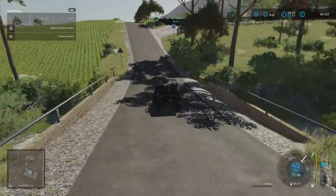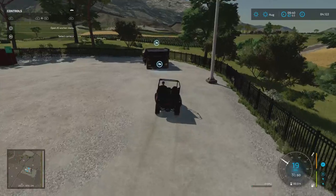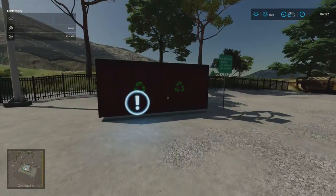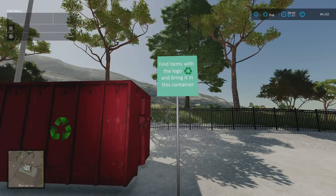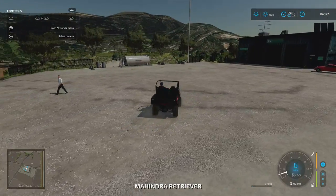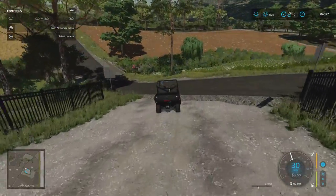Crossing over the river, we come to the recycling centre. There's a debris crusher here and then the recycling point. If you've gone around and collected oil drums, mattresses, planks, and that sort of thing, bring them to this container, click on it, and you can sell them. There's also a gas station point just over here.